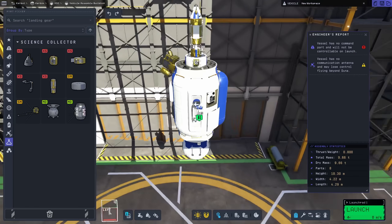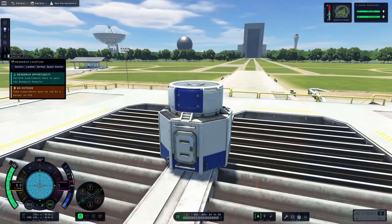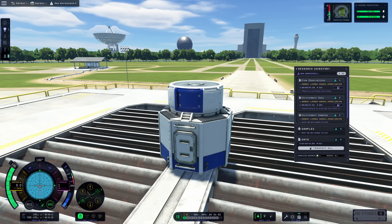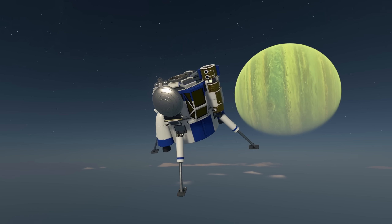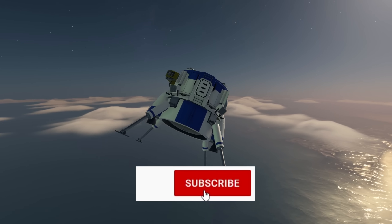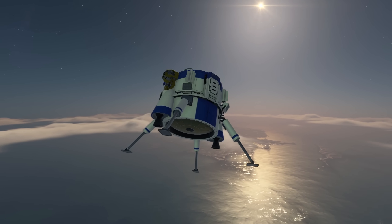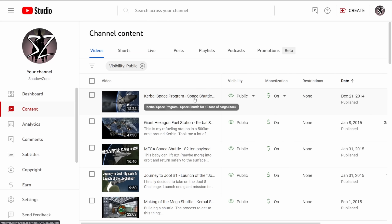First, I'll explain all the new science parts and how they are different from how it was in the original KSP 1. Then we're going to talk about actually using them, how to bring back science and what nodes best to spend your points in the tech tree. If you enjoy space-related content and or the games Kerbal Space Program and Kerbal Space Program 2, make sure you're subscribed to this channel. I'm closing in on 10 years on YouTube and my goal is to finally reach 100,000 subscribers until April. Can you help me with that?